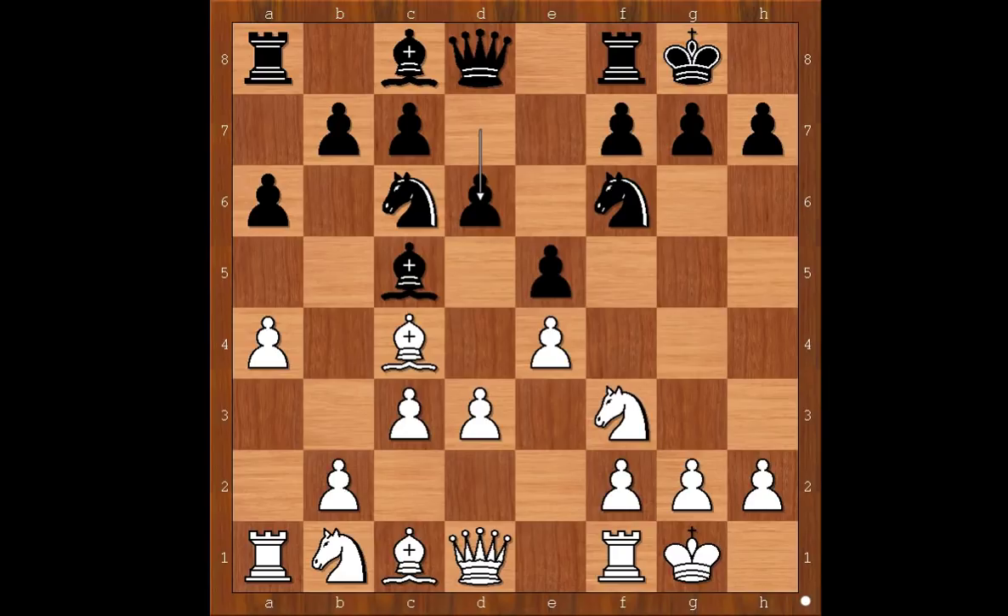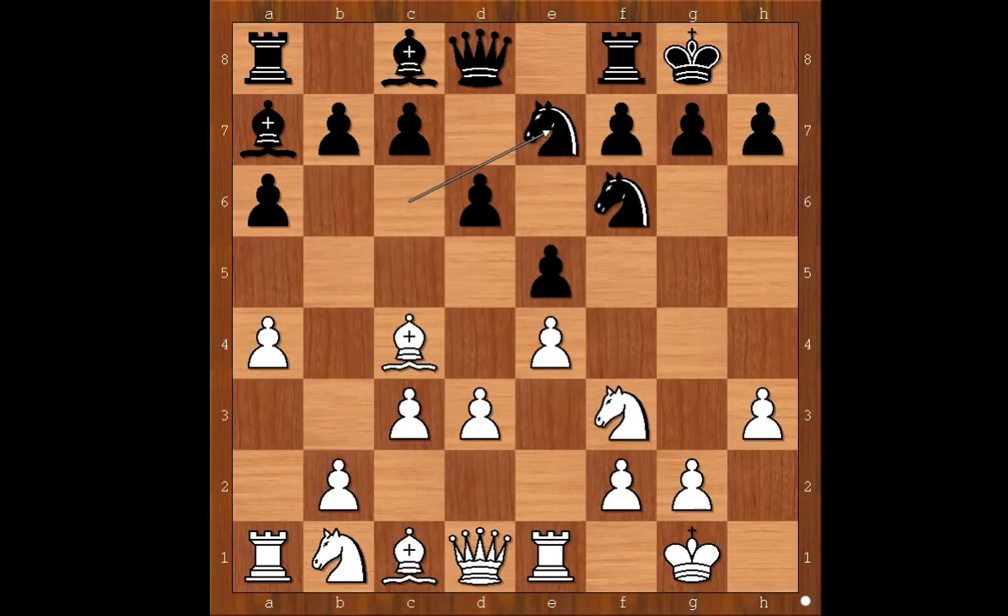a4, a6, c3, d6 — a standard move in the Italian game. Re1, Bc7, h3, Ne7. White's next move was d4.